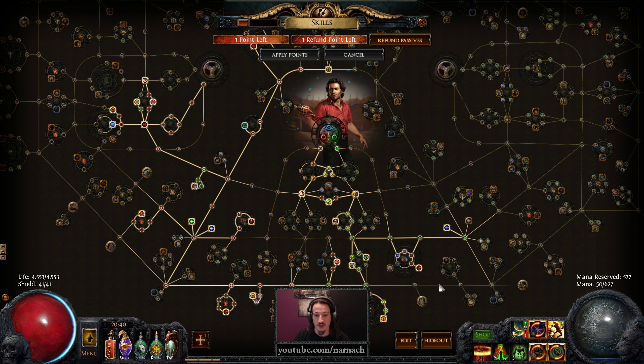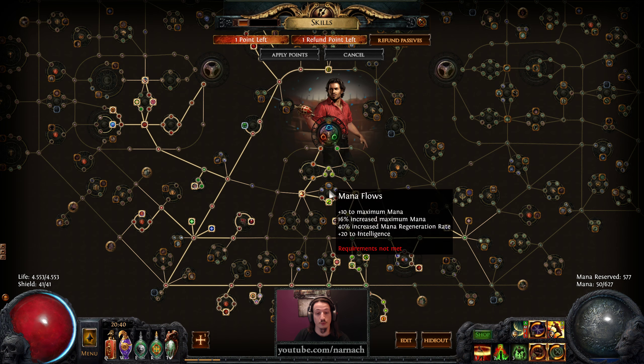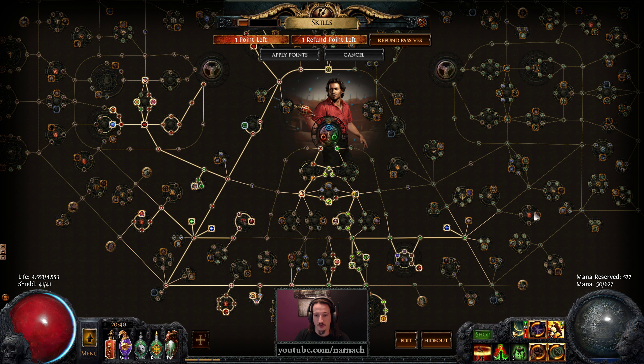I also unspecked two dex nodes down here and I've repathed over to Wisdom of the Glades. So we've increased our amount of intelligence by 10 points, and we decreased the size of our mana pool and also the amount of natural mana regeneration we have. The reason is leeching mana already gives us all the mana we need, so we don't need to rely on mana regen, and specking those two points out allows us to path over to the right so we can get to Thick Skin faster.